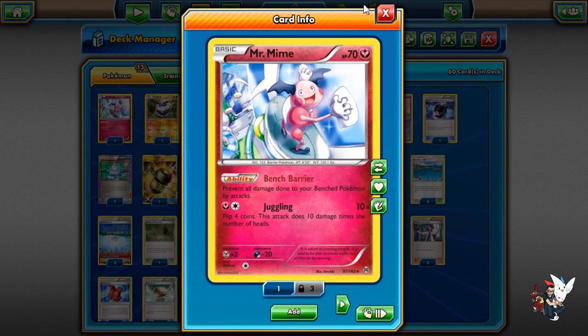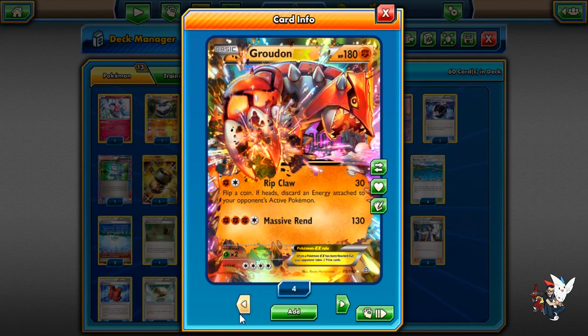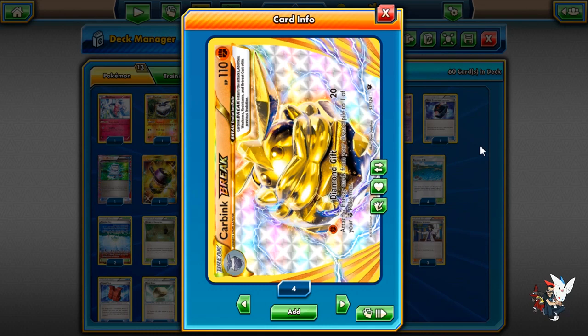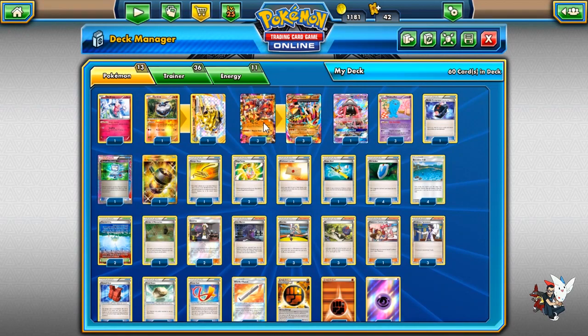Let's go over the Pokemon first. I am playing 1 Mr. Mime to prevent pinch damage — pinch damage could be a problem especially since you do plan on retreating your weakened Groudons or healing them up later in the game. I'm also playing 1 Carbink and Carbink Break just to accelerate Groudons. Diamond Gifts is very good — being able to put 2 Energies from your Discard Pile to one of your Fighting Pokemon for 20 damage, all for 1 Energy.